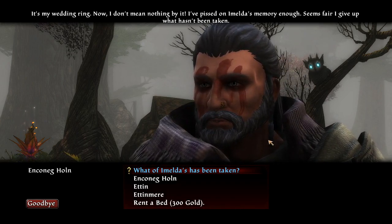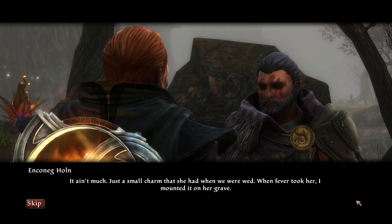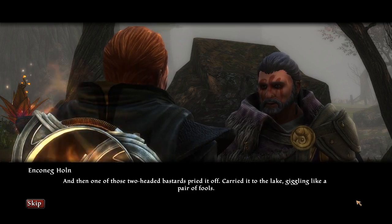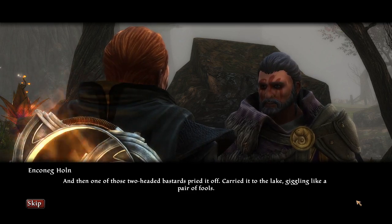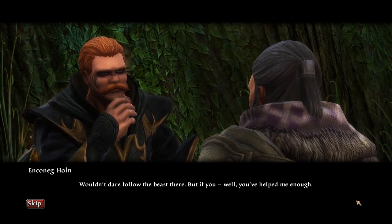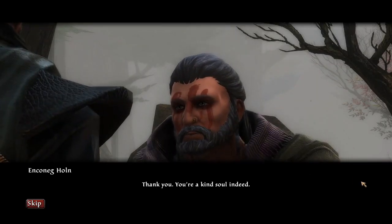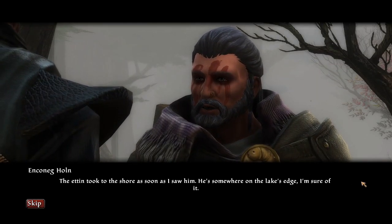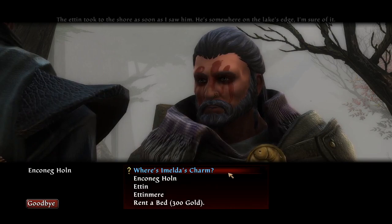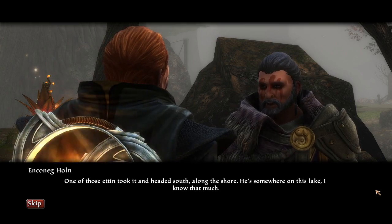What of Imelda's has been taken? Just a small charm that she had when we were wed. When fever took her, I mounted it on her grave. And then one of those two-headed bastards pried it off, carried it to the lake, giggling like a pair of fools. I wouldn't dare follow the beasts there. I'll get the charm for you. The Ettin took to the shore — he's somewhere on the lake's edge. One of those Ettin took it and headed south along the shore. He's somewhere on this lake.